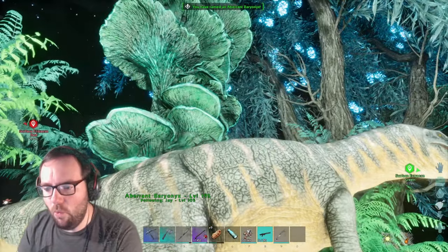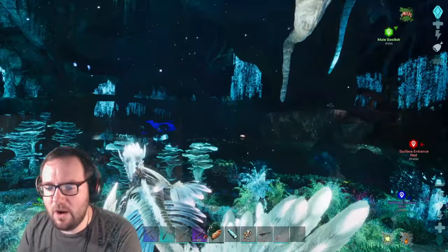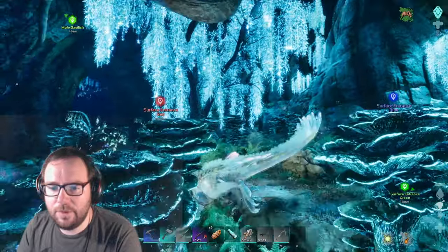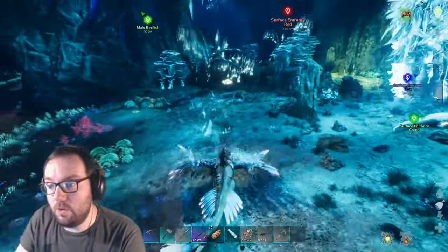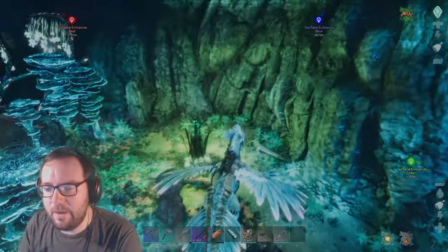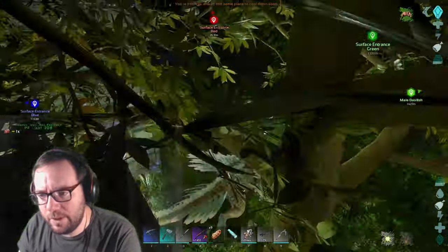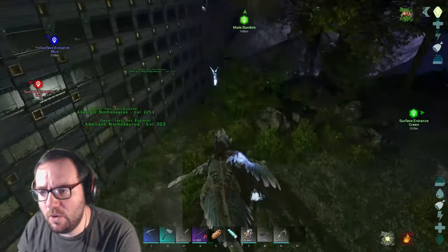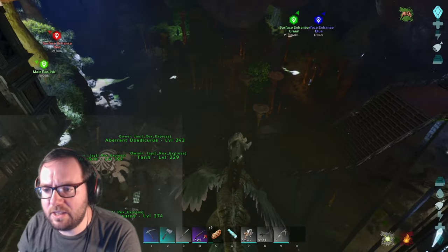The 130 male baryonyx has been tamed! We're going to compare stats once we get home. We'll make plans for next episode — breed them up, get an imprinted baryonyx, keep the best stats and go from there. Back at base at the breeding pen — let's check what day we're on. It's a 90-night, so next episode we're going to the surface for a surface run.